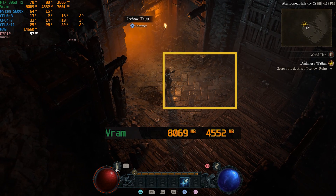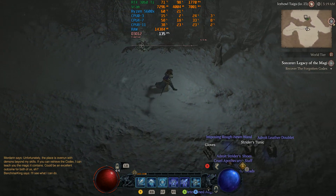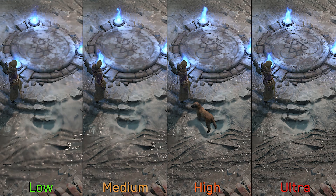Sometimes when using ultra textures the game allocates close to 8 gigabytes of VRAM but does not use it to load all textures. So if you have an 8 GB GPU, I don't recommend using ultra textures — which are only available if you download the high-resolution assets pack. Instead, use high textures with DLSS or FSR to avoid any problems or stuttering related to VRAM usage. Here you can see the difference in quality between each texture option.